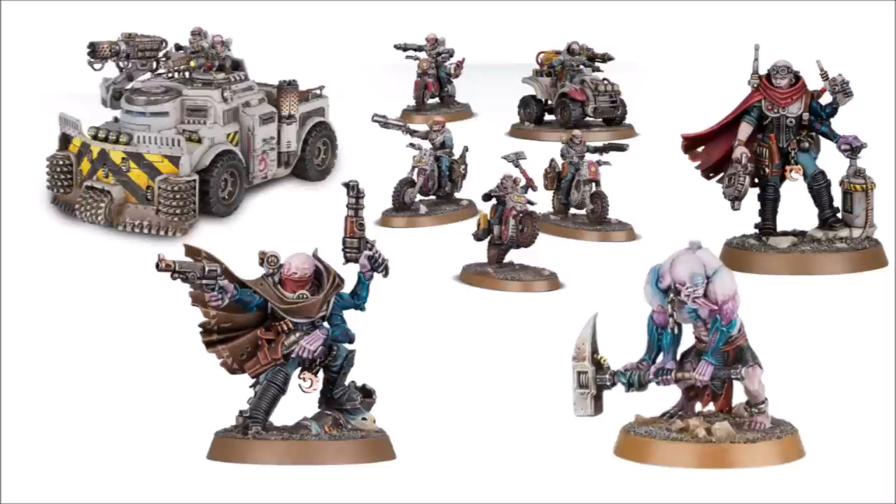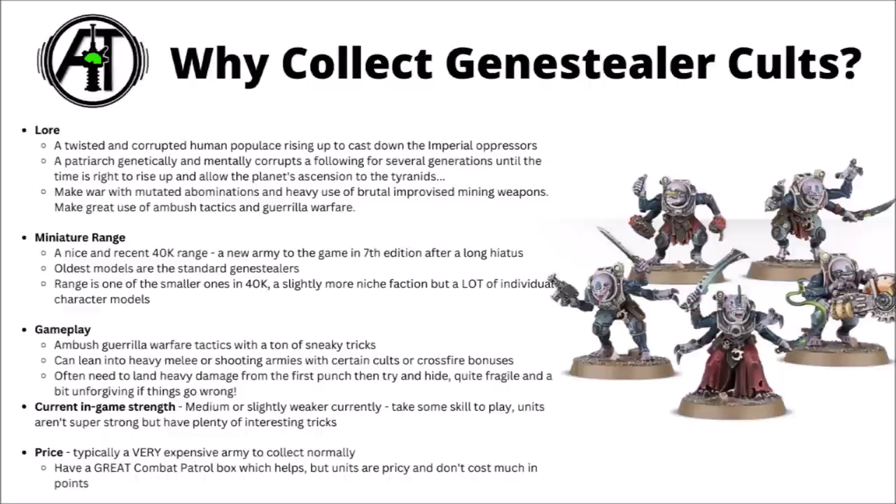Here are a few examples of models from the range: a drill dozer bladed Goliath Rock Grinder with a massive drill blade plus a clearance incinerator, some Atalan Jackal dirt bike types throwing demo charges, a heroic cowboy-style pistolier with three different revolvers, and a mutated Aberrant with a great big power hammer. The aesthetic is looted mining gear combined with Tyranid-style mutations on normal humans — a look that can be a little polarising.